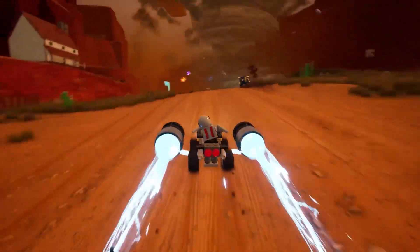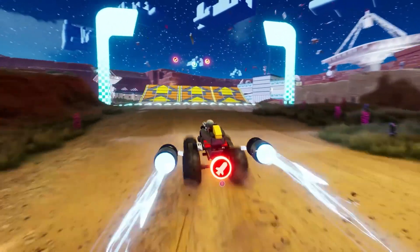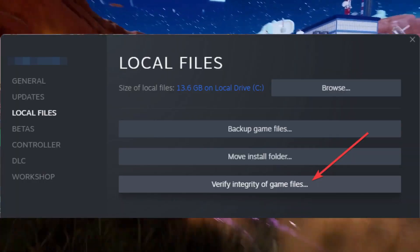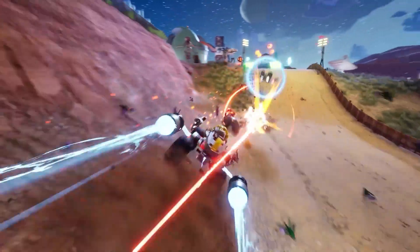Check for file integrity. The game might also crash if there are corrupt or broken files in the installation directory. You can fix this issue by selecting the game, clicking on the option, and then going for the Scan and Repair option. This will automatically launch a program that will go over all the files in the installation directory and replace the ones that may be damaged.